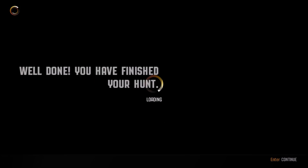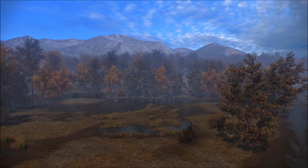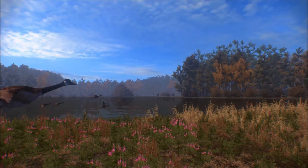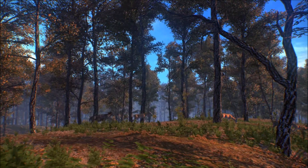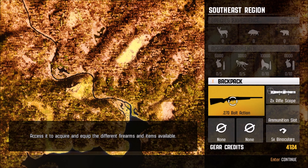We completed that part, so now we can go back and start off our hunt. We're gonna start hunting on the southeast region. These southeastern woods are a good spot — the combination of gently rolling terrain and an abundance of water makes this ideal country for whitetail deer and wild boar. The weather is mild and ground cover is plentiful. Now they're basically going to tell you about the gear and how it works. As you hunt you unlock gear credits, and you can use those to get new weapons, scopes, ammunition, binoculars, and calls.